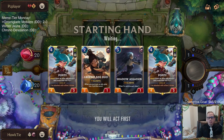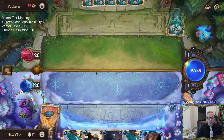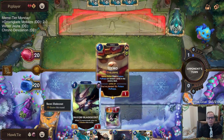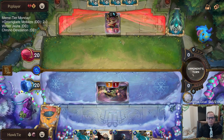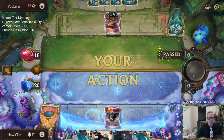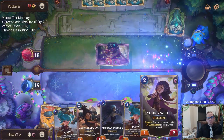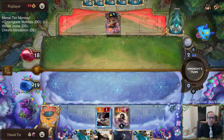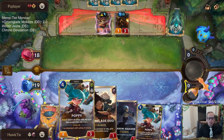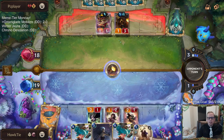Our deck's pretty good whenever we have a one-two-three-four curve, and I'm thinking our hand's not very good. We'll go ahead and follow the curve. I wouldn't recommend taking out a unit for another Ranger's Resolve — I'd take out a spell, like replace Sharp Sight with it. Because of Ranger's Resolve I'm playing the Duo so we have the one mana still. Now we can attack.